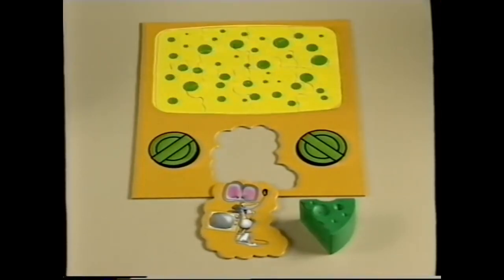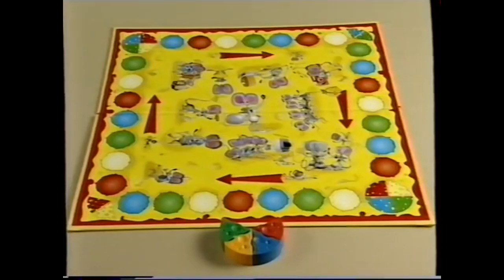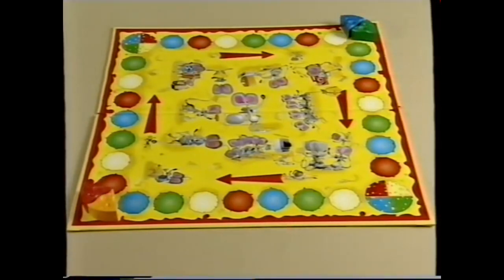You can only place this piece in the frame once you've collected all your other 8 puzzle pieces. Now place your cheese playing piece on your own colored area on the corner of the board.